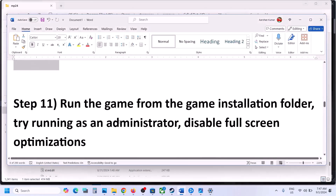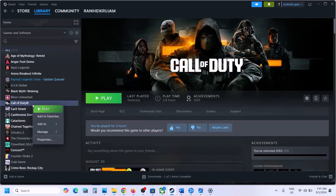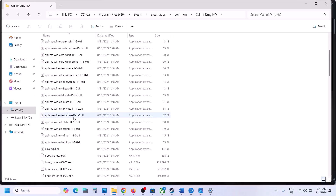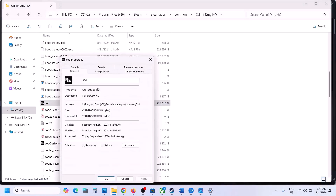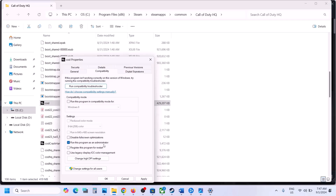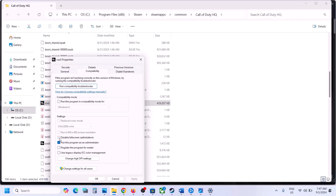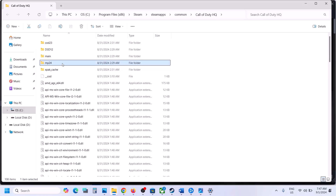The next step is to run the game from the game installation folder. Go to your game installation folder, double-click the game exe to launch it from there. If that doesn't work, go to Properties, check Run this program as an administrator, hit Apply, click OK, and launch the game. If it still doesn't work, go to Properties again and put a check on Disable Full Screen Optimization, hit Apply, click OK, and launch the game.